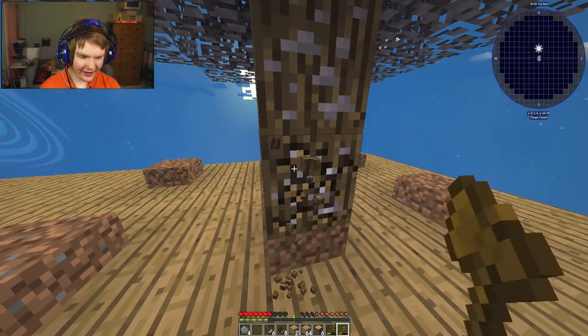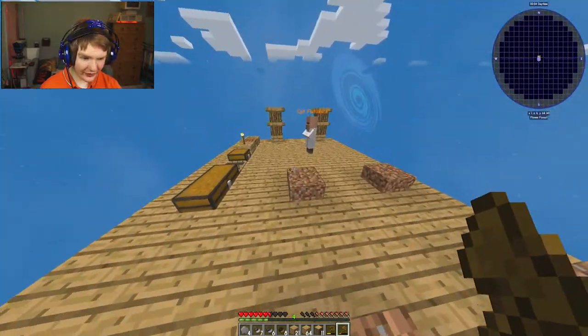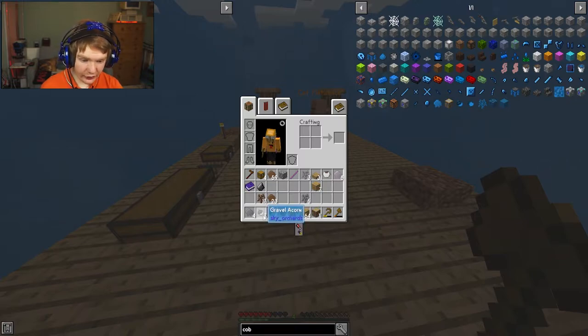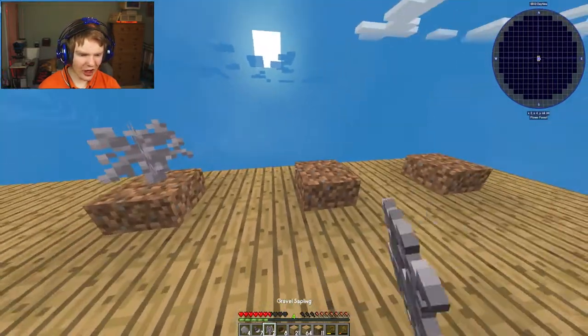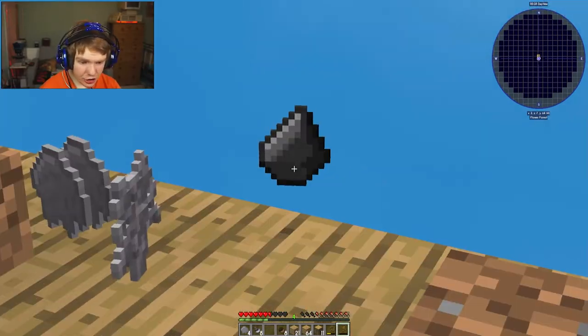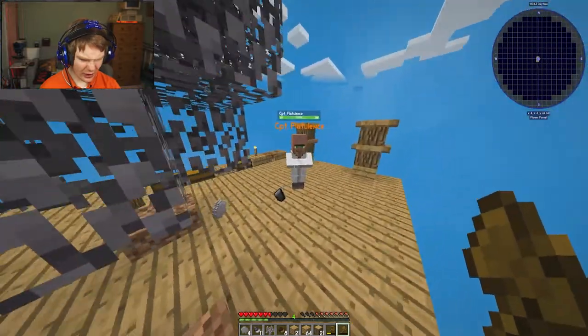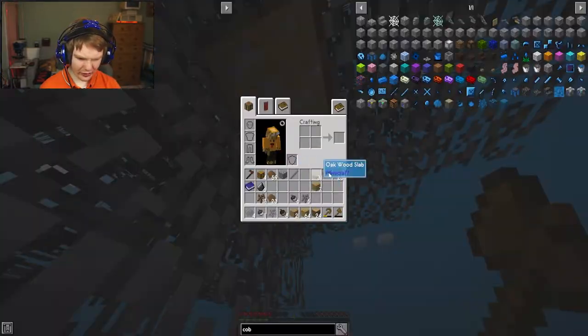There we go, the gravel sapling has grown - let me pick it up. Look at that - so now we have seven gravel acorns from that sapling and three more gravel saplings. Let me just farm this a little bit and I'll be right back. It actually drops flint as well, which might be useful for a later episode but it's not useful for this.